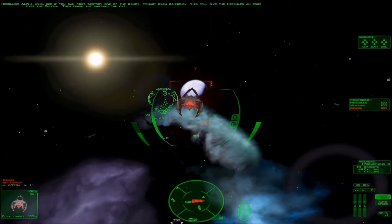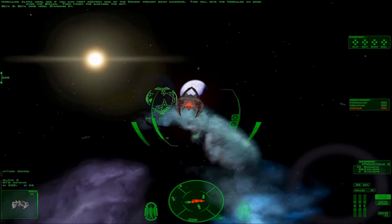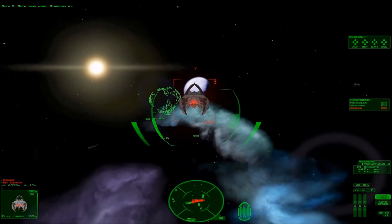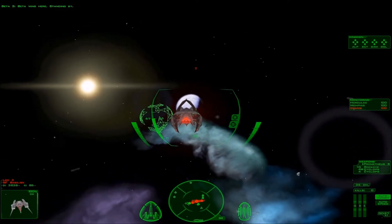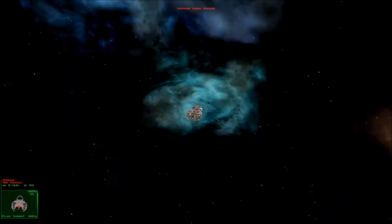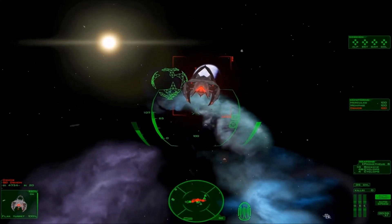Then finish the bastard off. Beta Wing here, standing by. That's what needs to be done, because the BF Red is just too powerful. It can kill almost anything in a matter of seconds.